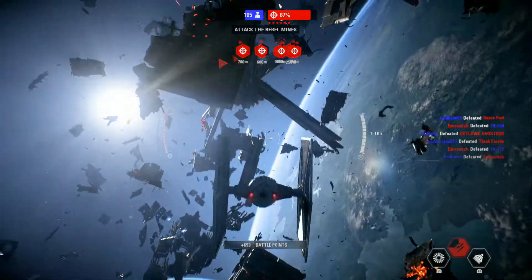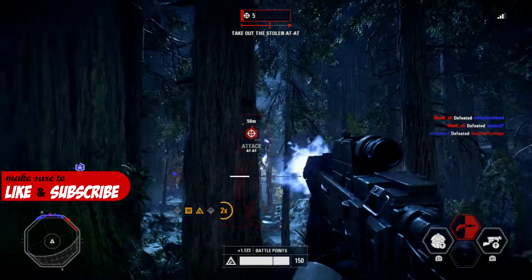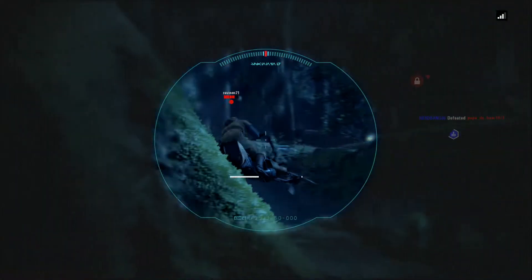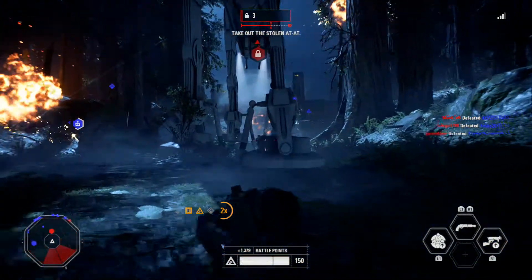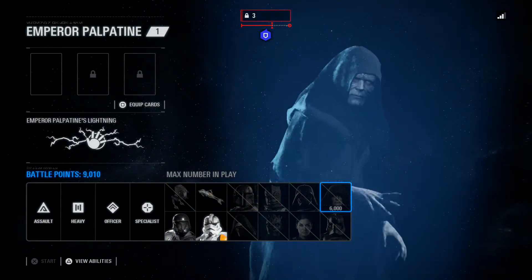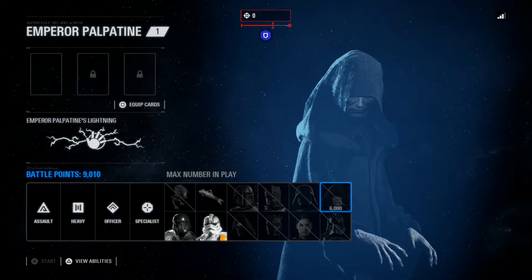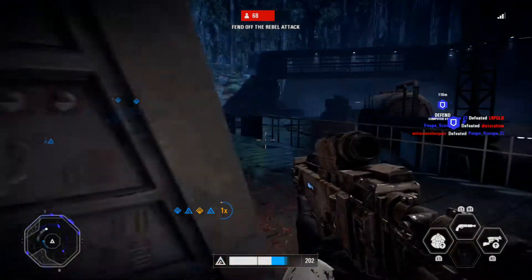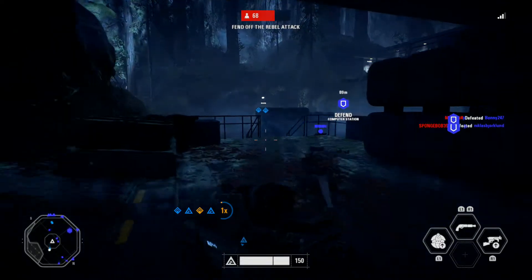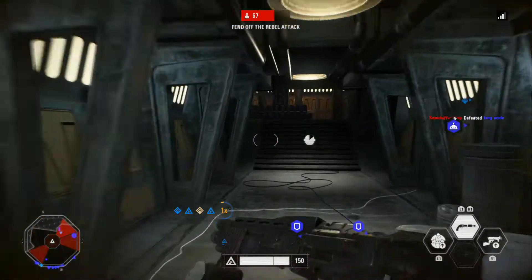The third thing that's great about Battlefront 2 is the Battlepoint system for heroes, rocket troopers and stuff. I think that's really well thought out because in the first game, it was completely random luck — you had to find a little hero card just spinning around on the floor. Same with ships; you just had to find them and hope nobody gets there before you. But with this, it's rewarding you for playing well. You get most score for playing objectives, so it's saying if you play the objective, we'll reward you with heroes. The 6,000 to 8,000 points are actually doable — not so hard that you need a KD of 10, but not so easy that two kills and three assists gets you a hero. It's actually quite nicely balanced, and I think they've done it really, really well.